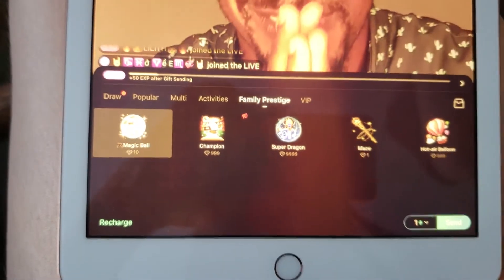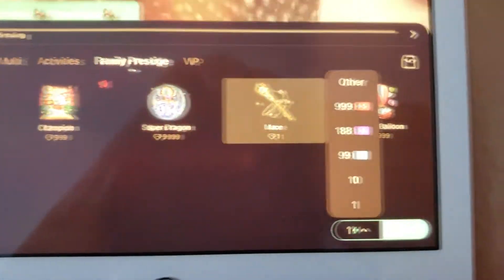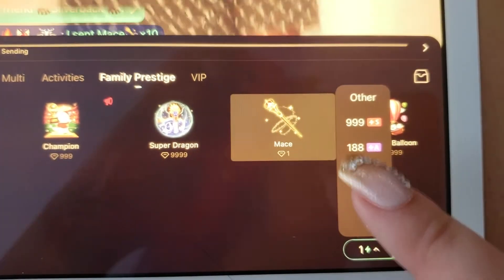If you don't have enough diamonds to send the gift you selected, a menu will pop up prompting you to recharge or buy more diamonds. You can also change the quantity of the gift you're sending by tapping the button in the bottom right of the gifting menu.